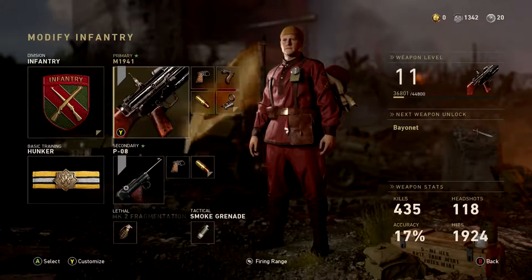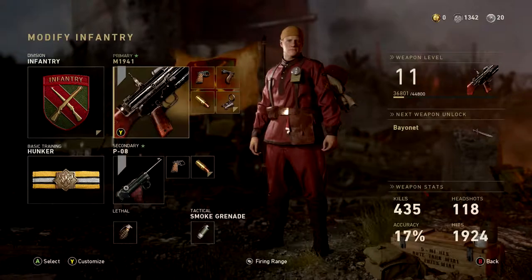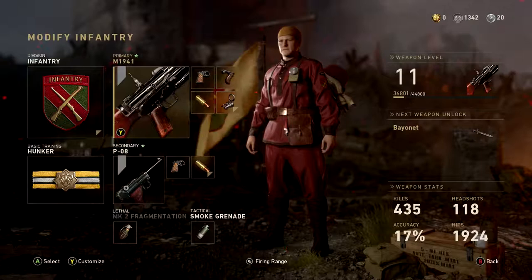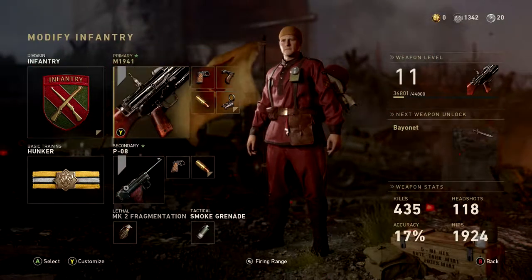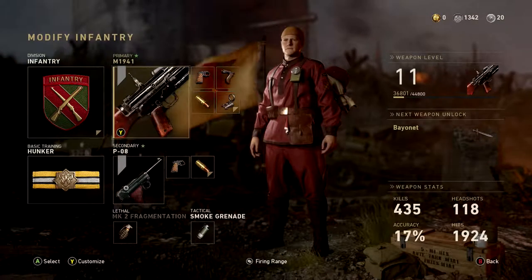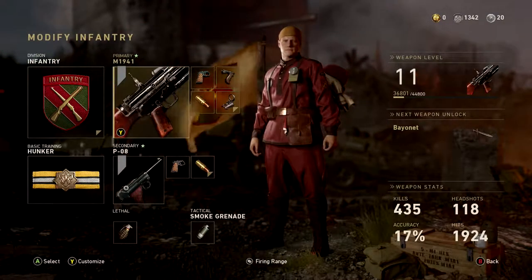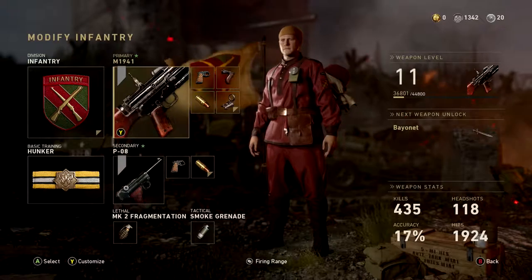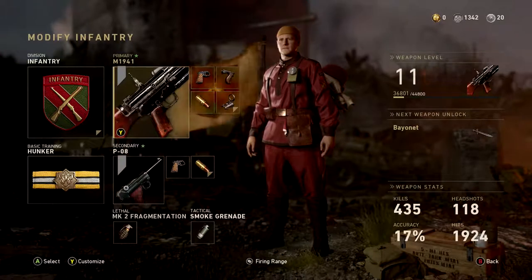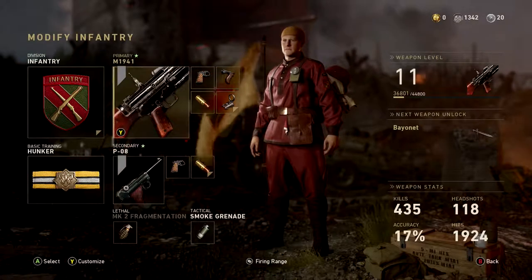For the headshot challenges I'd recommend the Infantry class so you get that fourth attachment and more mobility. I'd recommend Hunker so you can survive a grenade or two on Shipment. Run the M19 pistol with Quick Draw so you can turn and aim quickly. Grip to control the recoil, High Caliber for more headshot damage, and then optionally either a red dot sight or extended mags since this gun doesn't have a lot of ammo in the clip.